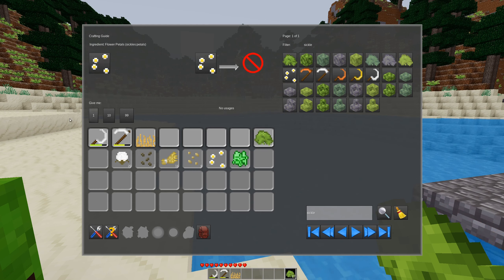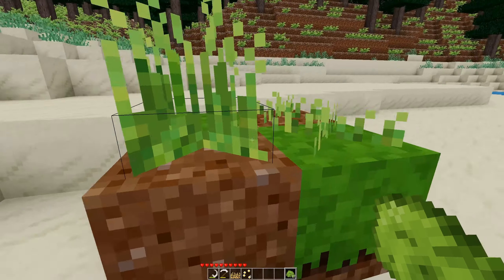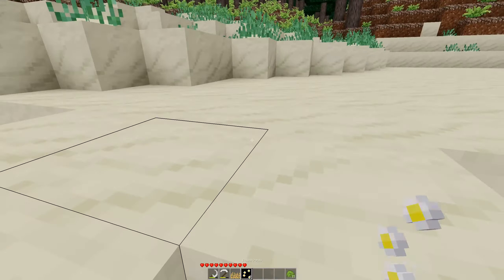And then lastly, you can turn four dandelions into flower petals, which can then be placed in the world.